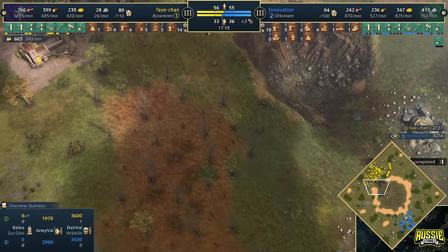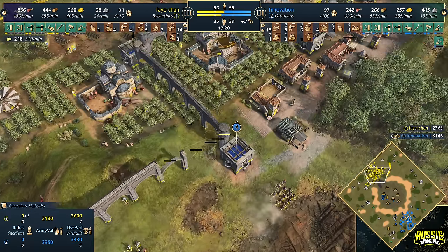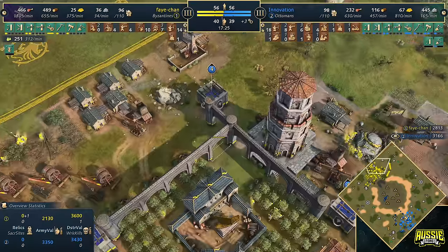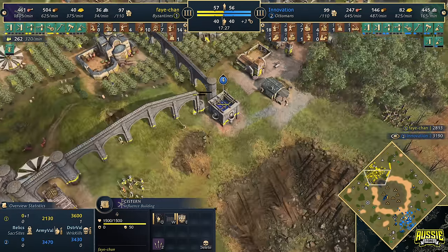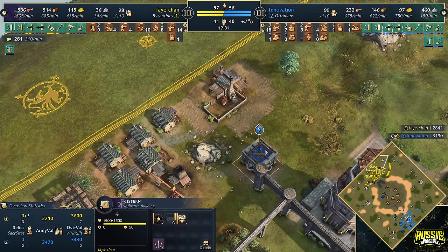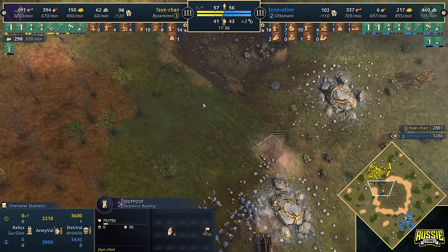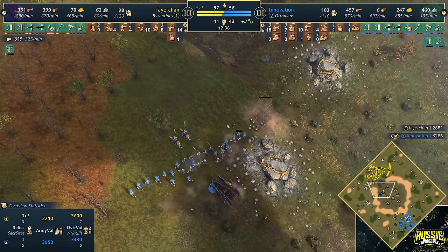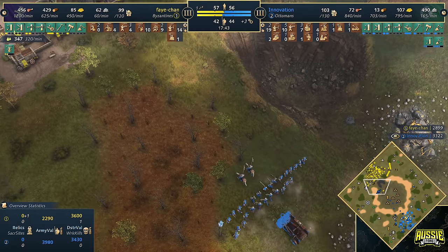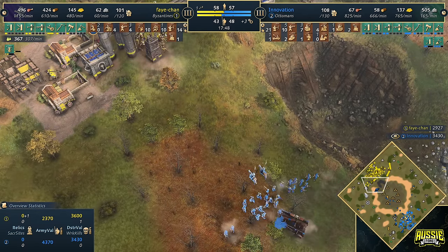Mangonel number one is out — expect to see a siege workshop thrown down from Faye shortly; that would be the right call. That blacksmith is within the influence of the cistern system. Dialecticus is on there. Outpost coming up in the middle. One of the things we haven't spoken about yet is gold control — incredibly important on this map. All that gold is going to be towards the center. If you don't win those relics, you need to secure the gold in the middle of the map.